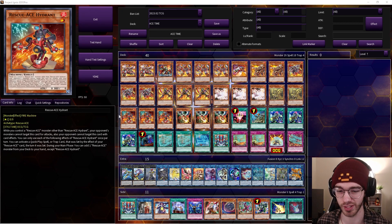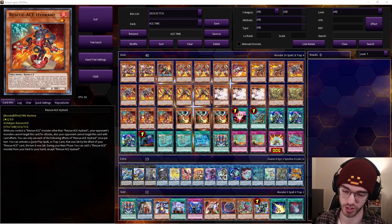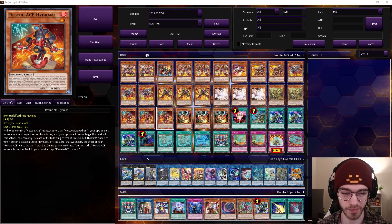It turns into this really cool loop and I love it. Hydrant is our last Rescue Ace monster — the heart and soul of the deck. He searches your monster and, importantly, if you have another Rescue Ace on board he cannot be targeted, which a lot of people forget. This card is phenomenal.